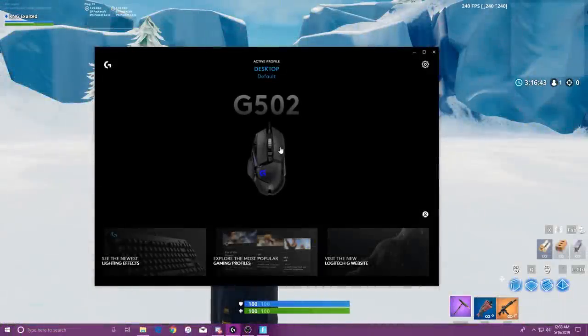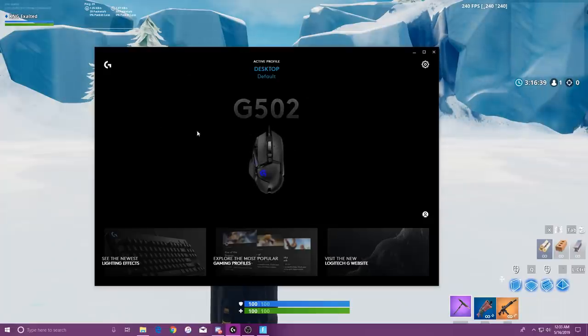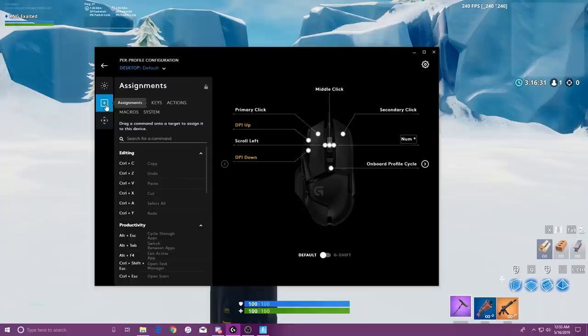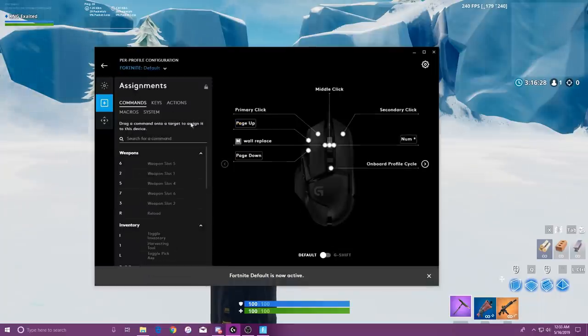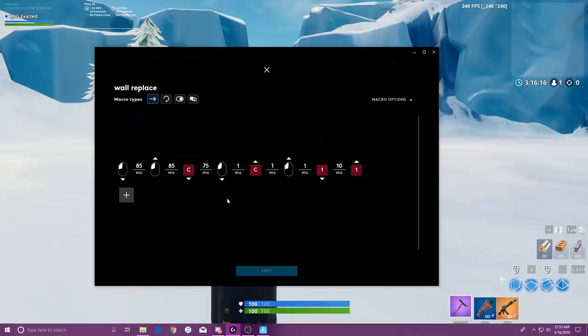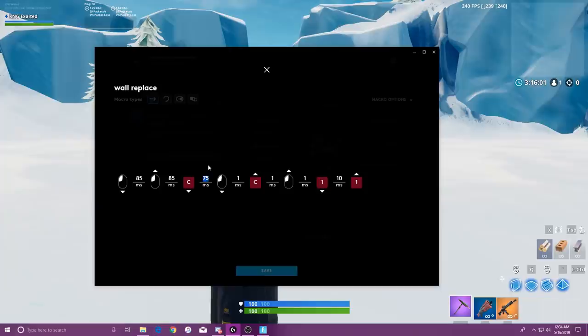Now I'm going to show you the actual macro and its layout. I have a Logitech G502 and I'm using the Logitech G Hub software, where you can change all your button binds and do macros with your mouse or keyboard. Go to your Fortnite profile, go to macros, and here I have the macro assigned to my middle scroll wheel button. Here's what it looks like: the first click is simply the pickaxe, then 85 milliseconds later — which is the exact time it takes to hit the wall — you place the building. Then here is the only number you change, and it depends on your ping.